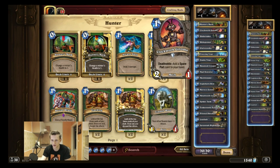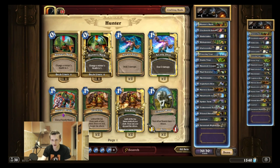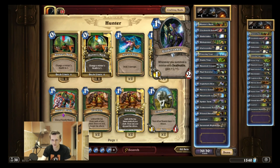Another thing about Clockwork Gnome is that it is a deathrattle minion, which will buff the Undertaker. You want to have one-mana deathrattles for the Undertaker. I still play Undertaker because you really need the crazy early game as Hunter since you don't have the card draw mechanic. I play two traps.